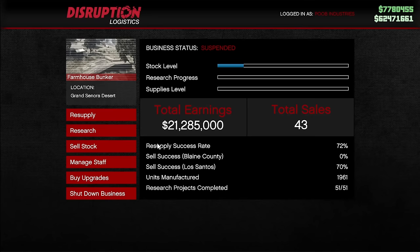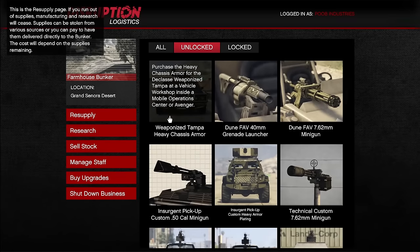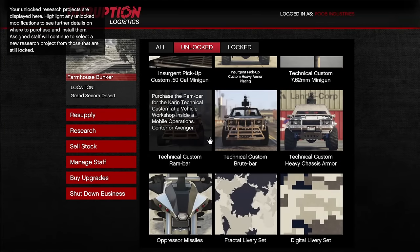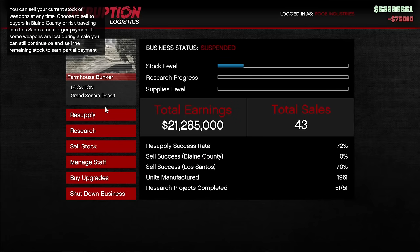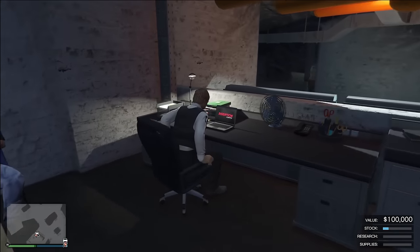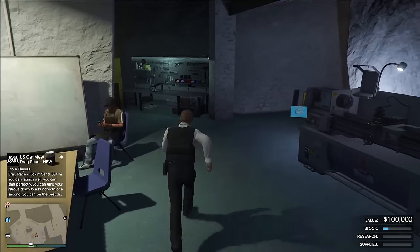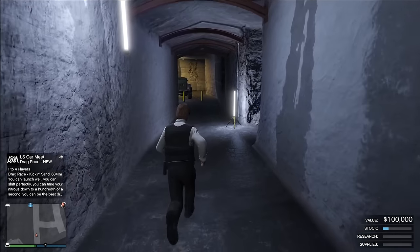On the computer, you have a resupply and research tab. The research tab is where you unlock things like the remote minigun, heavy armor, another minigun for the Insurgent, and most importantly, explosive rounds for the sniper. These are all really important things to unlock. Looking at my bunker alone, I've earned $21 million from it with a total of 43 sales, and I don't really do sale missions anymore. The bunker earns around $90,000 every single hour while running, and it very rarely gets raided — it's just a super chill business if you properly know how to do the sale missions.